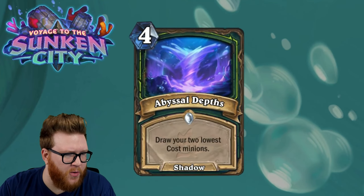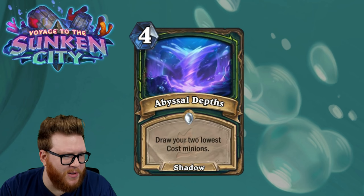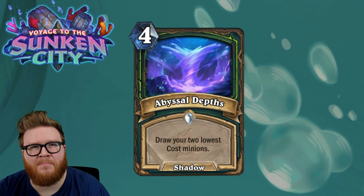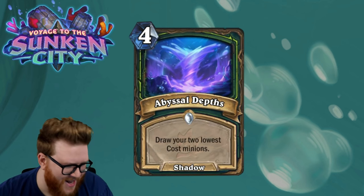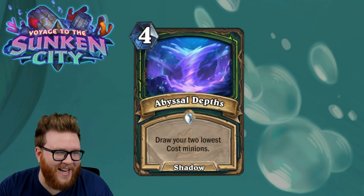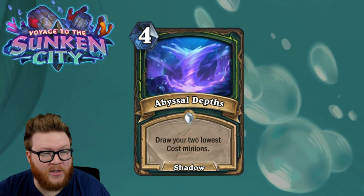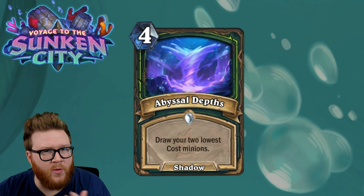We're back with another Sunken City card review — only a few this time, light schedule over the weekend. We got this one: Abyssal Depths for Demon Hunter, a new four-mana shadow spell. It draws your two lowest-cost minions. At first glance: four mana draw two — that's not great. Lowest-cost minions? Like the lowest-impact stuff in your deck? Gross. If you were just randomly completing a deck, this wouldn't be exciting.